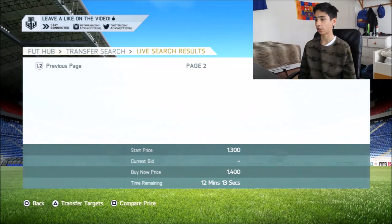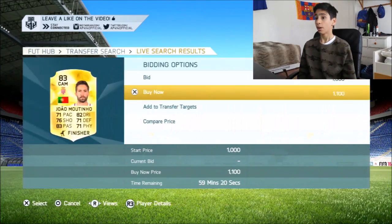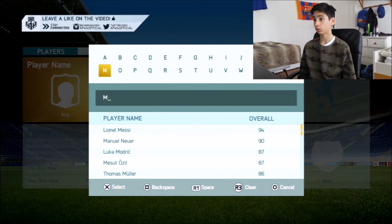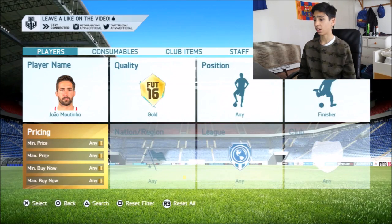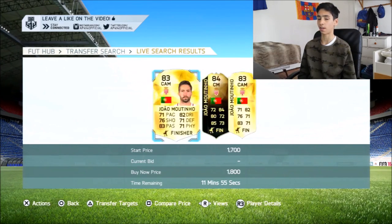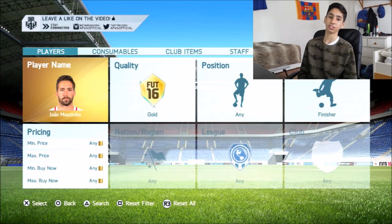Bump up the price to 1.5k and go scrolling across to around the 59th minute. Look for a deal, preferably a rare card as they're more likely to sell. Moutinho with Finisher — I think that might just be an absolute wonderful deal. I'll keep him listed in my transfer targets in case I want to pick him up later and make some extra coins. That is how easy that method is.